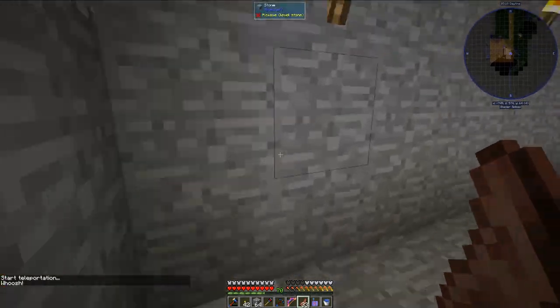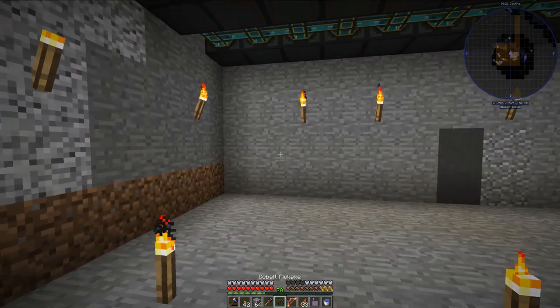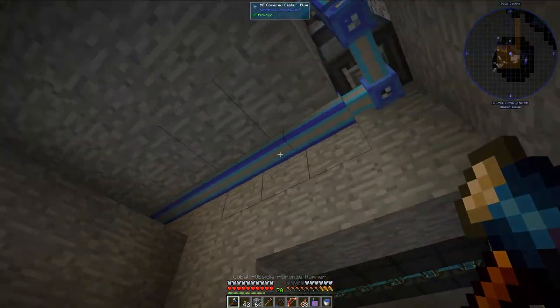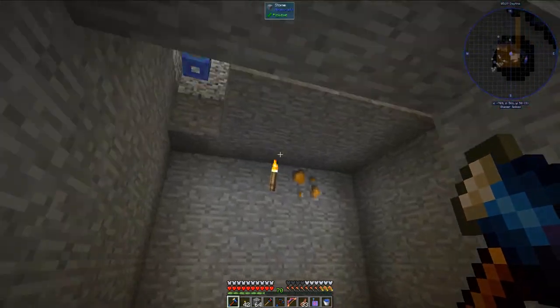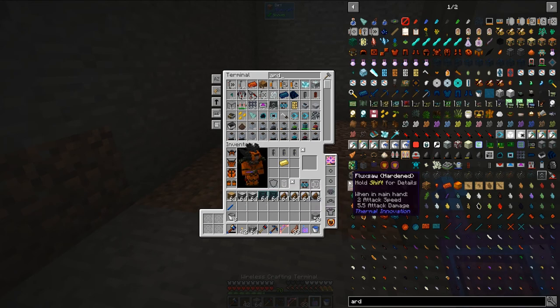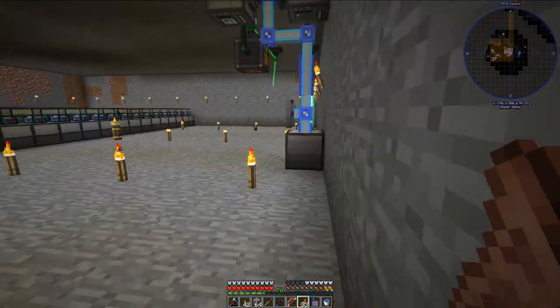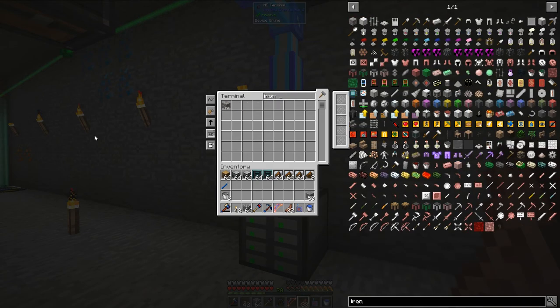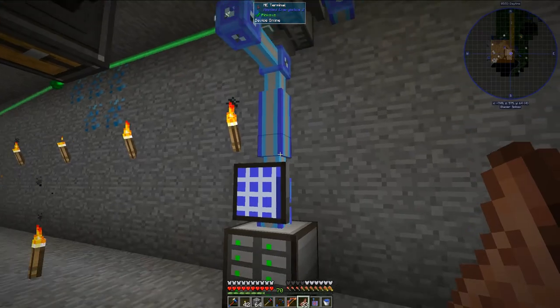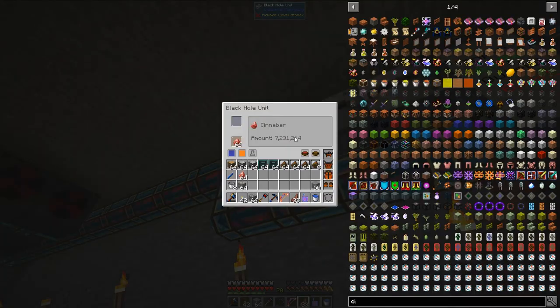I have a third basement floor here and there's not a whole lot going on. If I punch a hole in this wall, I have access to my applied energistics system over here, which is what I'll be using for importing and exporting items. I need to grab iron ore and cinnabar from it — 7.2 million cinnabar stored in a storage bus hooked up to a black hole unit.